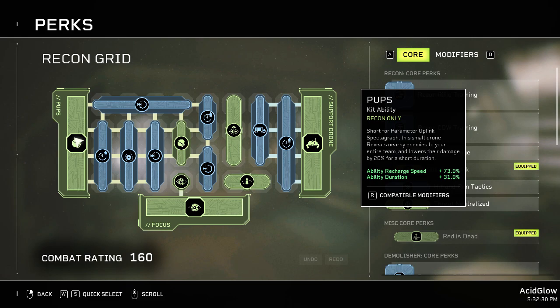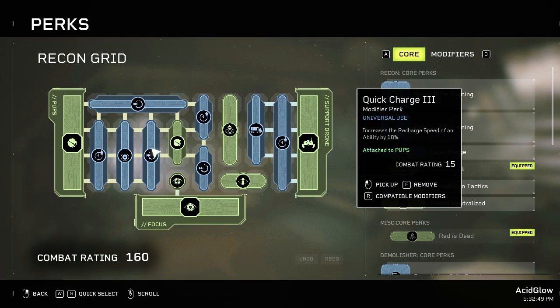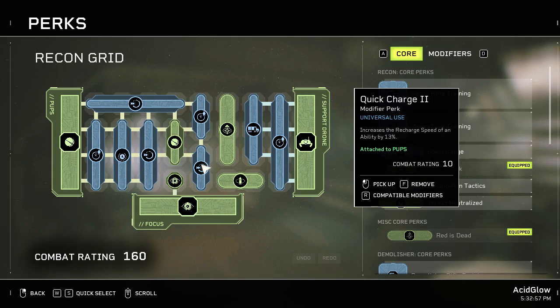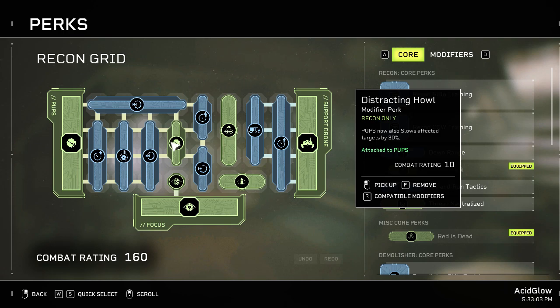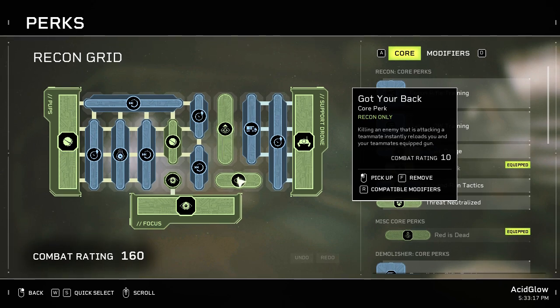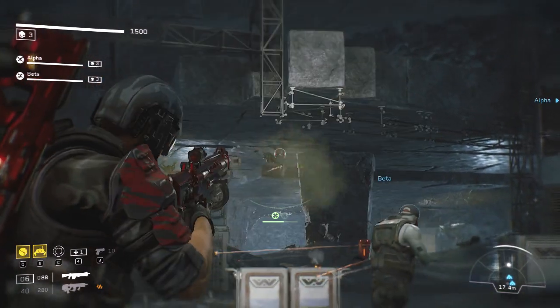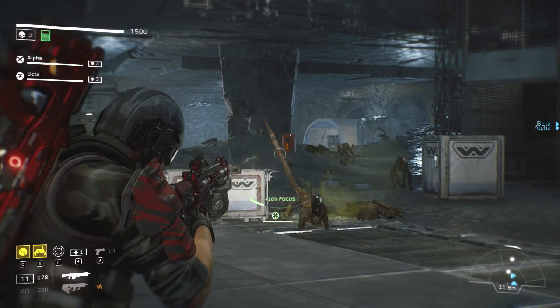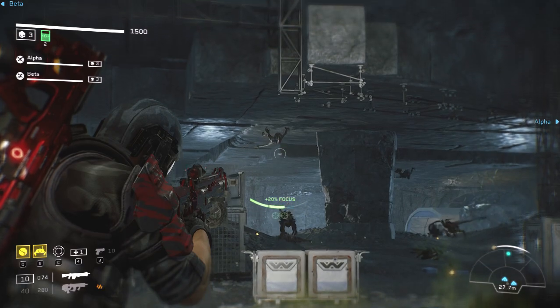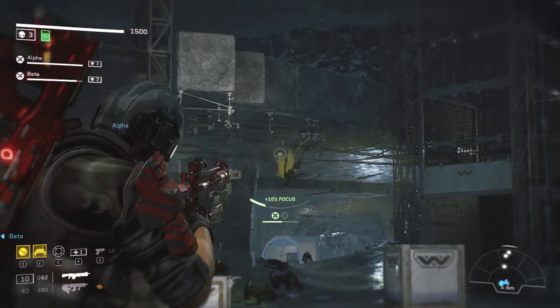Here is how I have my grid set up for the PUP. It has a total of plus 73 recharge speed and plus 31 duration. The mods I'm using are: Quick Charge 4, Extended Duration 3, Rapid Deployment, Quick Charge 3, Extended Duration 2, Quick Charge 2, and Distracting Howl, which will slowly affect targets by 30 — a pretty good one to have. I also applied Red Is Dead, so you and your team deal 10 more damage to revealed targets. Got Your Back allows you and your teammates to instantly reload your equipped gun when you kill an enemy that is attacking or focused on your teammates. This perk is really handy with large groups of enemies — you can clear an entire room without having to reload, providing you are the one getting those kills.